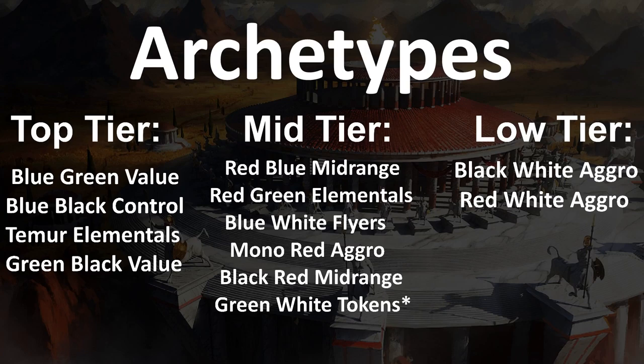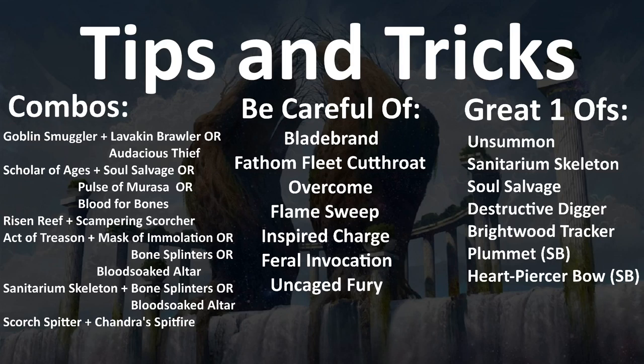Moving on to the tips and tricks section — I'm going to cover the combos that are most potent, all featuring commons and uncommons that you can assemble in your drafts. Goblin Smuggler plus Lavakin Brawler is a really nice combo: give it unblockable, attack, and the Lavakin Brawler gets its bonus for attacking — that's at least three damage, and with other elementals it can be four, five, or even six. Another cool combination in black-red is Goblin Smuggler plus Audacious Thief: give the Thief unblockable and draw an extra card every turn.